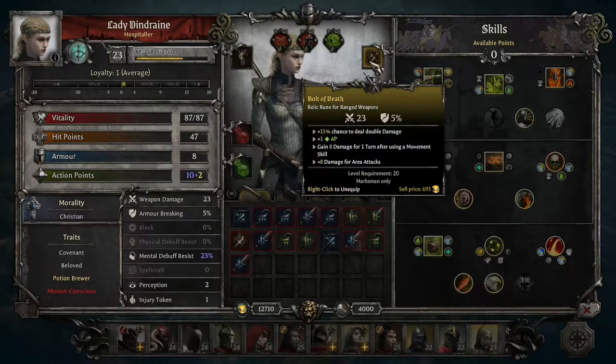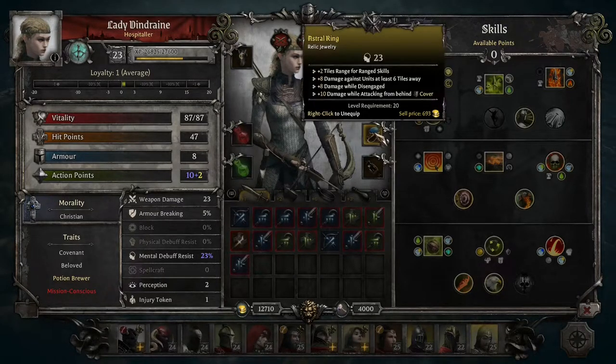The rune slot is for ranged weapons. Runes try to give them the extra damage they lack from skills, but it's just never enough. The Bolt of Death weapon is pretty good on Lady Dindrain—it gives plus 15% chance to deal double damage, plus one AP and eight damage for one turn after using a movement skill, and Marksmen have plenty of movement skills. She also gets plus eight damage for area attacks, and other items like relics and jewelry give extra range or extra damage, including bonus damage from behind cover.